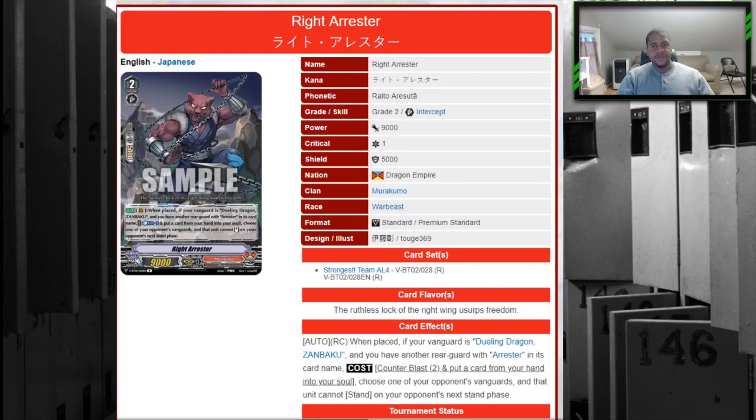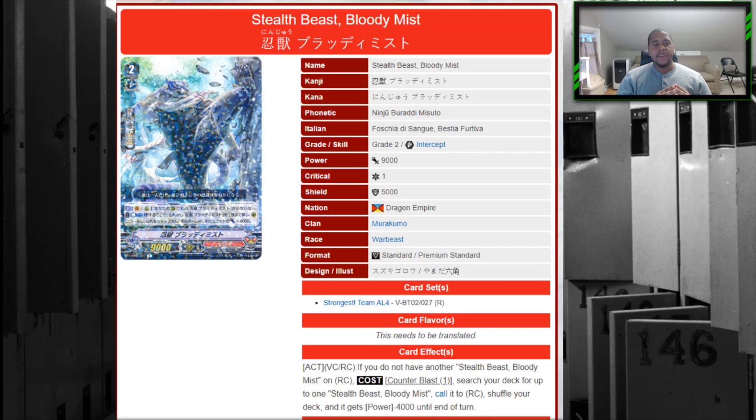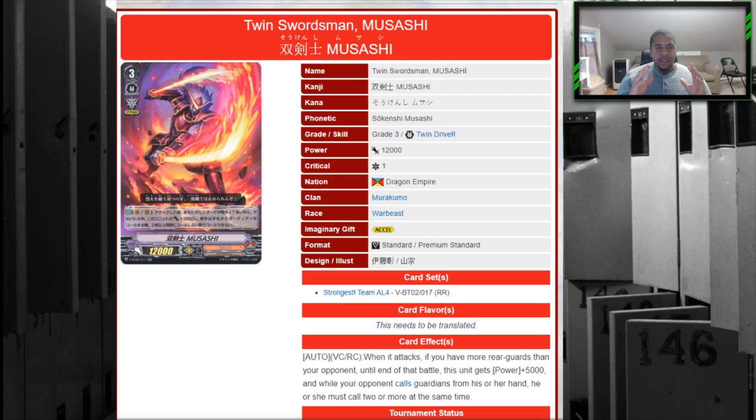Stealth Beast Bloody Mist, the little panther, is essentially a grade 2 version of Million Rat. Unfortunately there isn't enough space for him outside of a Mandala Lord deck, because the counterblast costs stack up — you're already committing some for Mandala Lord, some for Zambaku, some for Million Rat. He doesn't make the cut in standard and I don't suspect he makes it in premium either, where there are more grade twos competing for slots.